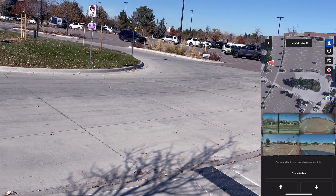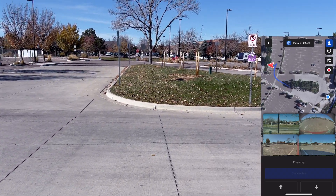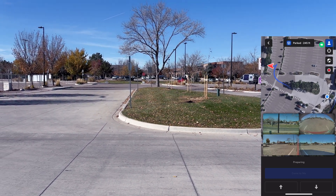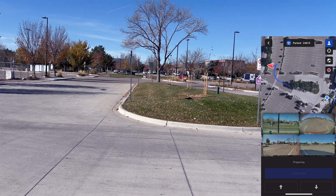In the app view, I'm going to press come to me. I am on the edge of the circle. You can see the blue line comes up in the app, and it just says preparing right now.